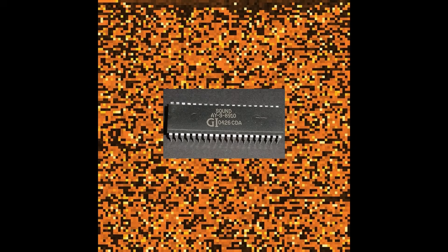The AY-3-8910. This thing is a beast of a chip thanks to its envelope feature, but we're just here for the noise. With 32 frequencies, the noise is kind of non-existent at the low end. The high end is great though. The middle range — the lowest possible value the chip allows — has a nice crunch to it as well. But there's a secret weapon: you can set the channel to play a noise and tone at the same time. It's basically free ring modulation, and this rules as a sound design tool. But it's still limited by that small noise range. B tier overall.